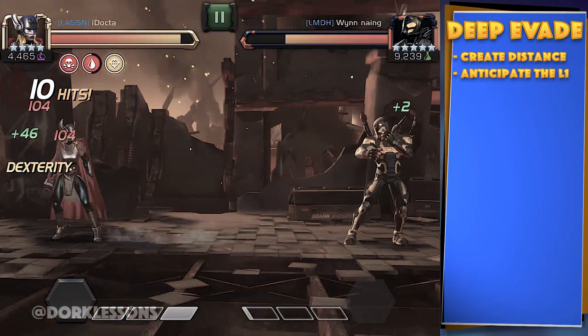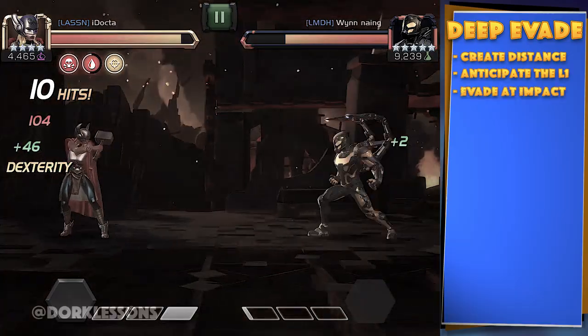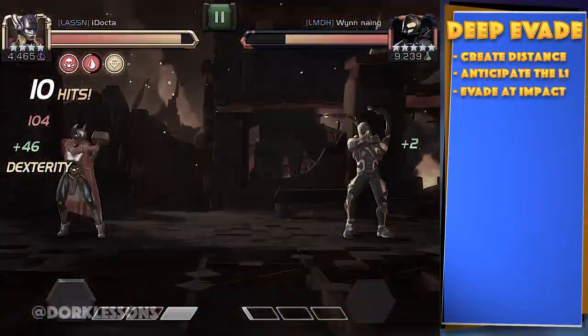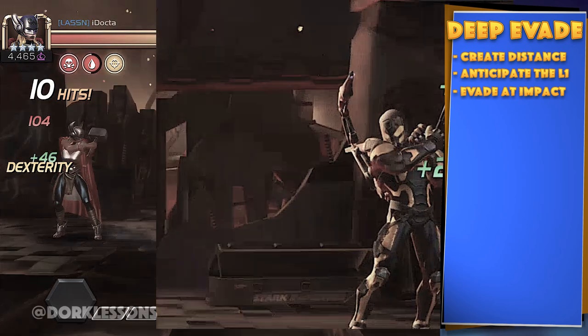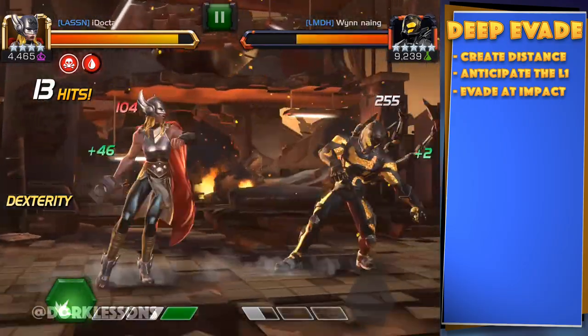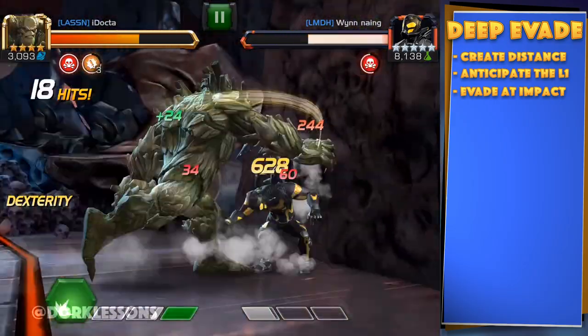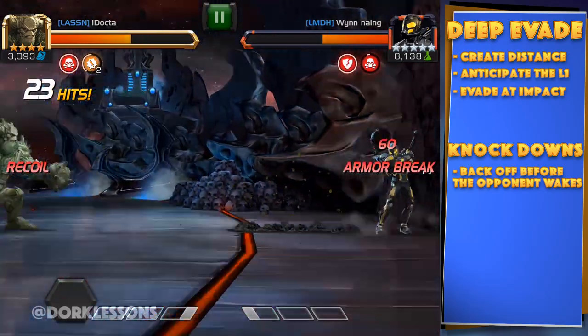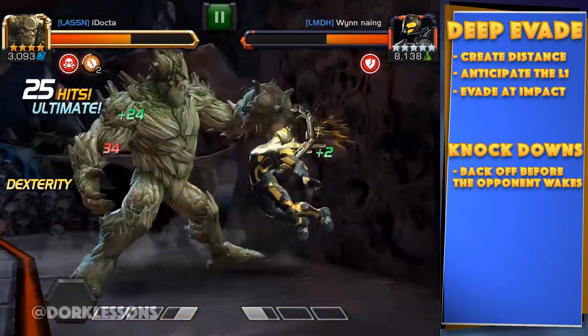Let's take a look at the impact point right here. You see how the stingers move forward? That is your entry point, your impact point, and your evade point. Now if you filled his power bar and scored a knockdown, make sure to get as far as possible before he gets up so that you can be ready for that evade.